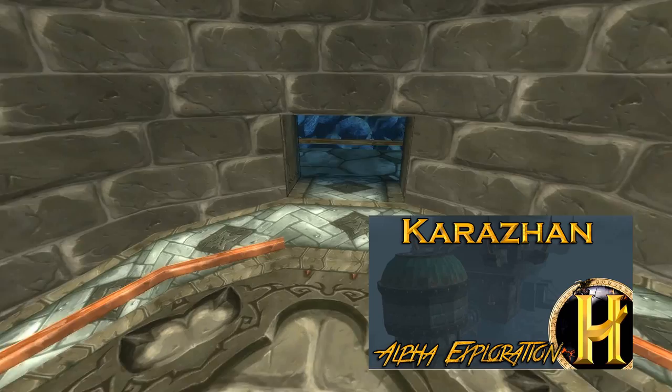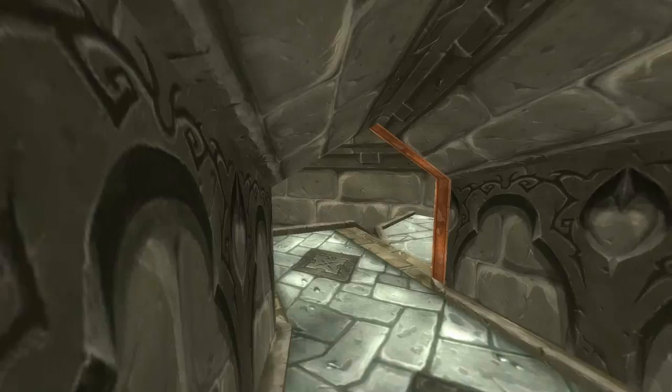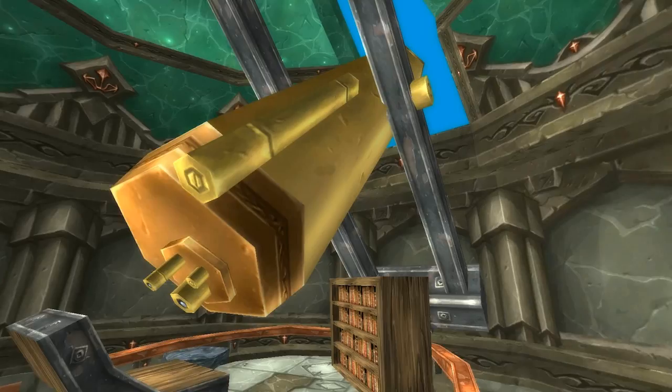Alpha Karazhan kept this design for a few more patches, but eventually in alpha patch 0.10, the tower along with the entire Deadwind Pass began to change. The game launched with the design we have today, but for a long time during vanilla, the alpha version of Deadwind Pass could be found in the bottom right corner of Eastern Kingdoms, along with the 0.10 version of Karazhan.